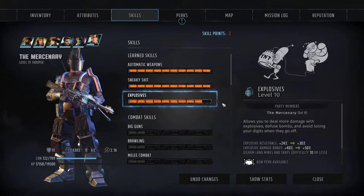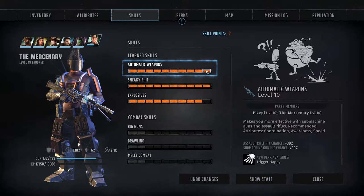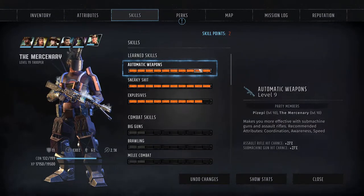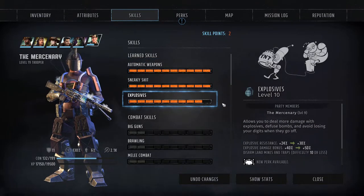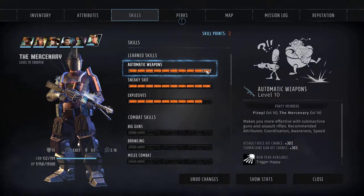Our skills will consist of automatic weapons, sneaky shit, and explosives. I would focus on getting explosives to 7 as soon as you can for the deadly sneak attack. Then focus on sneaky shit to 10 for the 200% damage increase from the sneak attack. And lastly, automatic weapons to round out the build. Getting Trigger Happy though really makes the assault rifle shine, so go in any order that you wish.